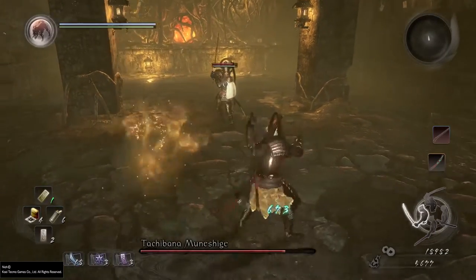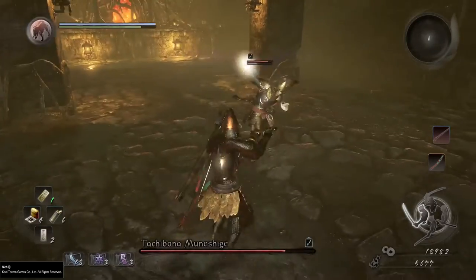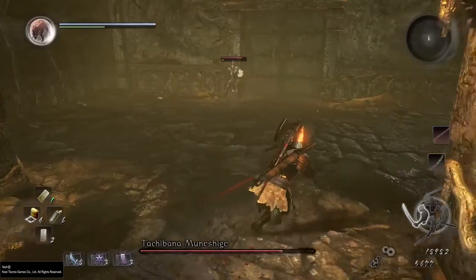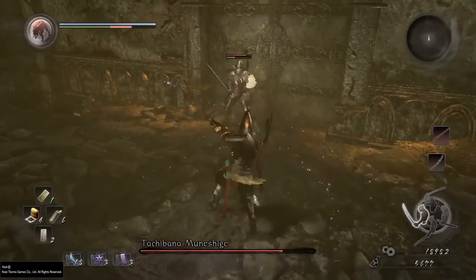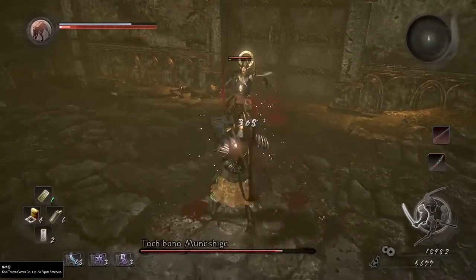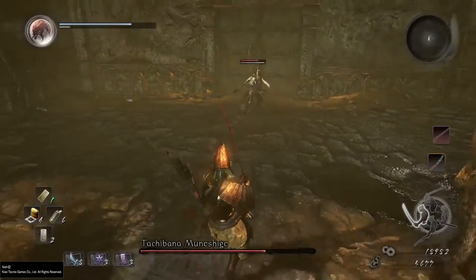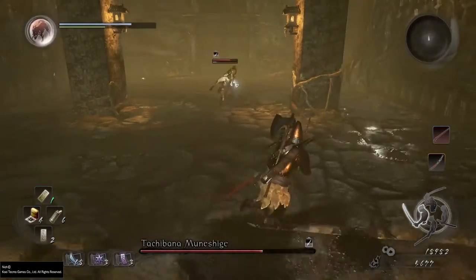Wait for him to deplete his stamina, then go up and attack. I found the most success waiting for him to deplete one of his strong wounds or something like that, get a few hits, and back off and let him deplete his stamina on his own — because he was just doing too much. Wait for him to fall, stab, back up, rinse and repeat.